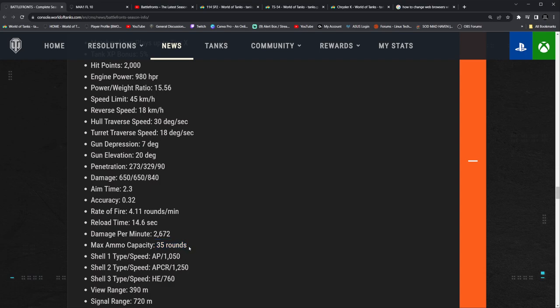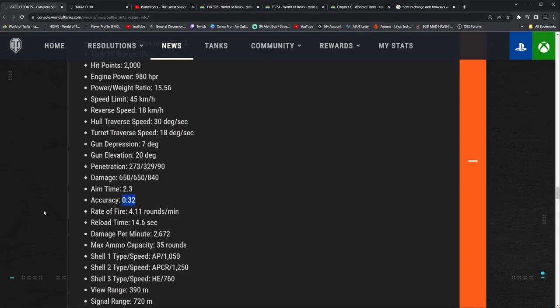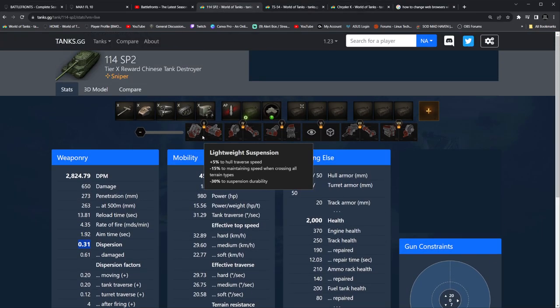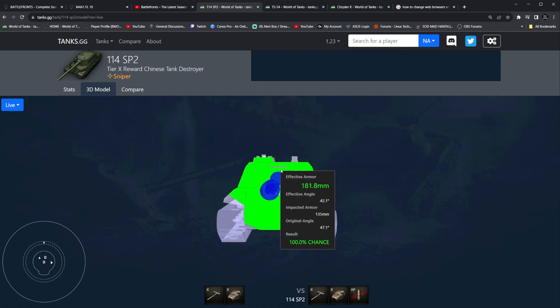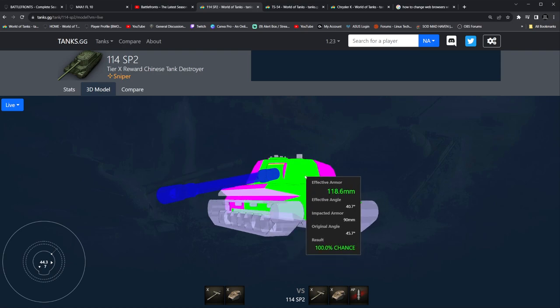35 rounds of ammo, and 650 alpha is pretty nice. Damage per minute is 2,672, 14.6 reload time, accuracy at 0.32 — so compared to PC, this is only worse by 0.1. That's actually not bad. Going to turn out to be a really good tank. HE at 760 velocity, view range is 390, so you can get away with not using optics but you're going to need crew bonuses. The armor is super thin — 135 all around, 160 on the gun mantle at least, so you might absorb some shots every once in a while but not super often. 90mm using your maxed out 7 degrees of gun depression. It is carrying a 152mm gun as well, which is nice. So that's the 114 SP2.